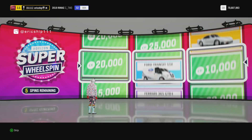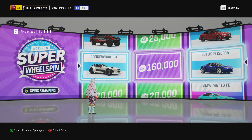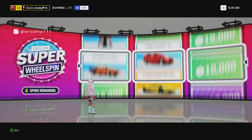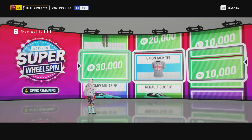Five spins remaining. Donkervort - okay, this one's a pretty decent spin. What car I would like to see is a Honda Civic Type R 2004. Can I get that? Is it possible to even get that in the wheel spin?